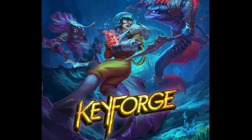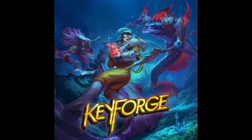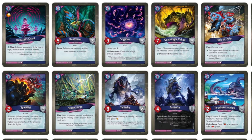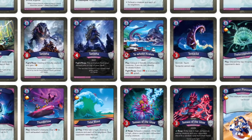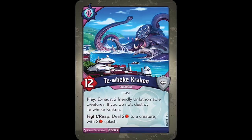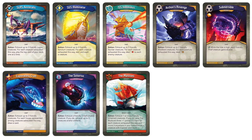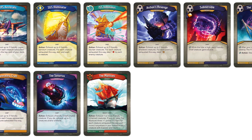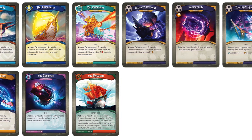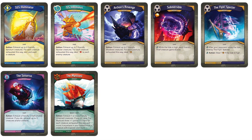The fifth set of Key Forge, Dark Tidings, possesses a nautical theme that adds a lot of really neat character to the different houses. The set also explores the mechanic of exhausting things on the board far more than any other set, and we see it not only as a form of disruption, but also as a price to perform certain abilities. One of the most noticeable places to find both these themes is in the nine artifacts with the ship trait — one belonging to each Dark Tidings house, except Shadows, which has three.